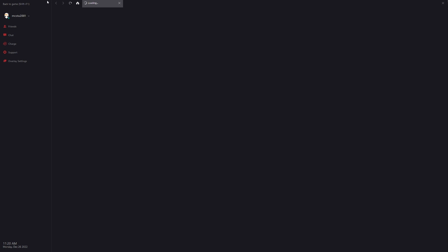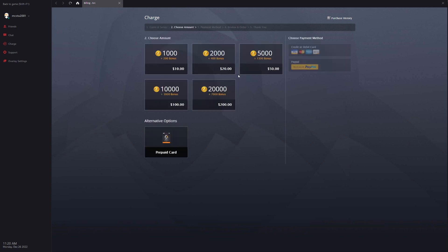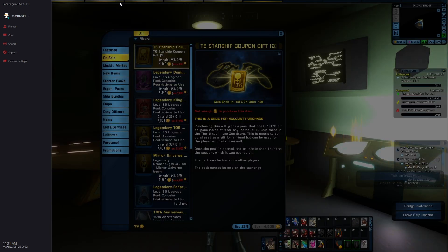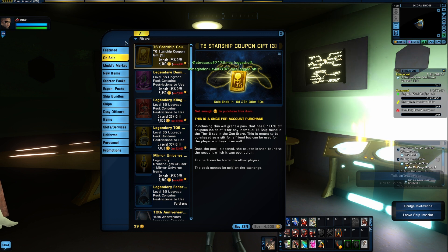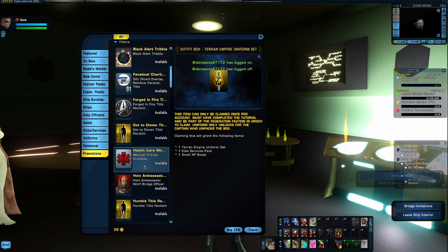The bonus Zen sale may still be going on as well — let's check. Yes, it is. When you buy Zen you get a bonus — you can buy the $50 option or two of the $20 options. Either way if you spend $50 you'll get an extra 1,300 Zen. I don't really like to promote the real money stuff, but this is a really good deal. If you're putting money into the game and you're after C-store ships, these tokens are definitely the way to go at 50% off. This sale runs for another six days, putting us roughly to the 2nd as well — same timeframe as the promotions giveaway.